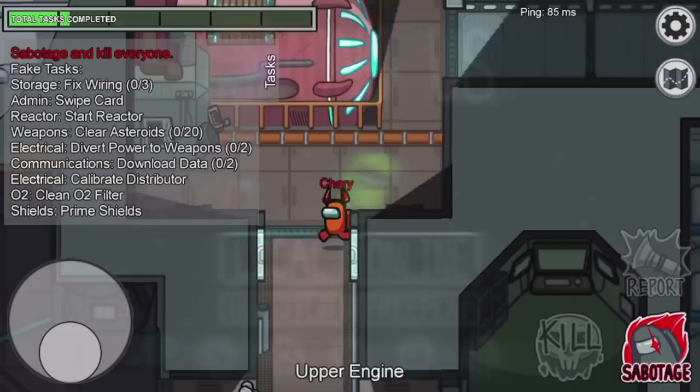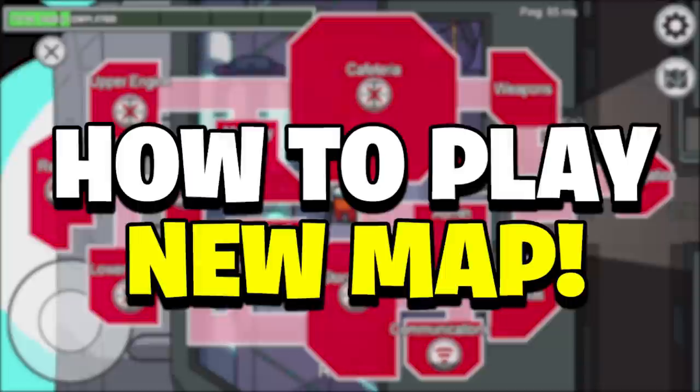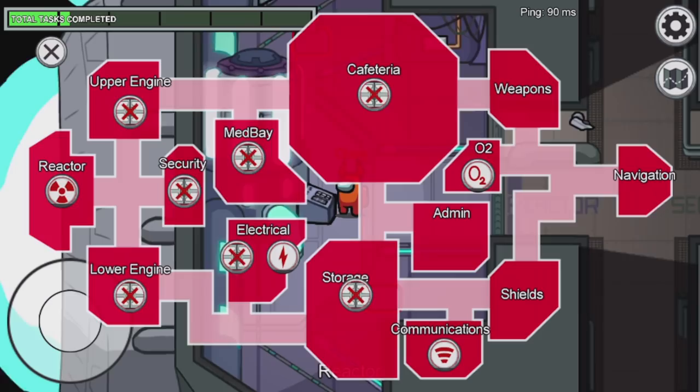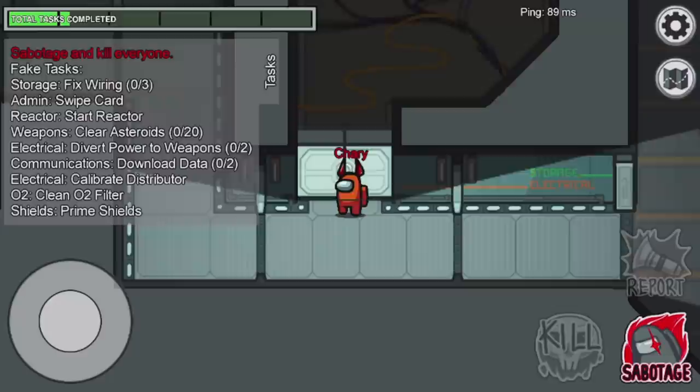How's it going guys, Char the Freak here with another video. Today I'm gonna be showing you guys the secret code to play the brand new Henry Stickman map in Among Us. Among Us is actually adding this brand new map, and in this video I'm gonna be showing you guys a method on how you can actually play it early. So make sure to watch until the very end so you don't miss out on any steps.